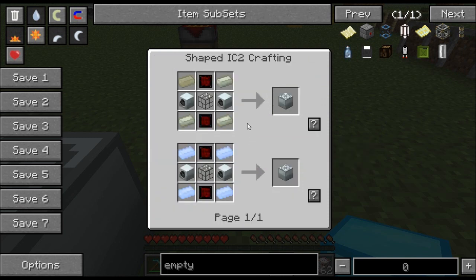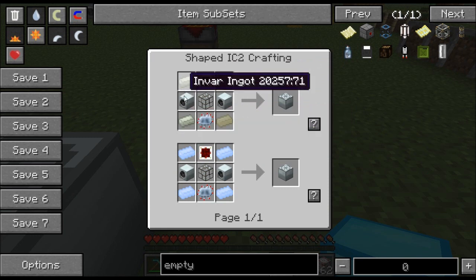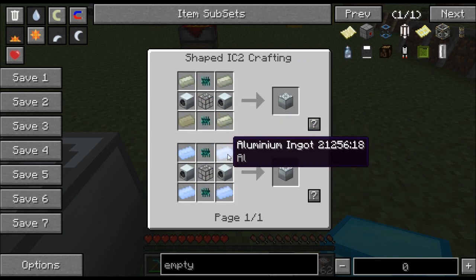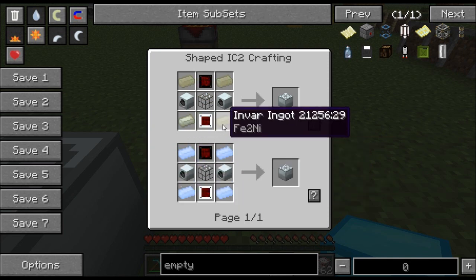Let's go back and look at the other ingredients. Next you'll need Envar ingots — these go in the corners. Alternatively you can use aluminum, but aluminum is harder to manufacture; you'll have to have an industrial blast furnace for that. Envar ingots you just have to have your basic machine. So let me show you how to make that.